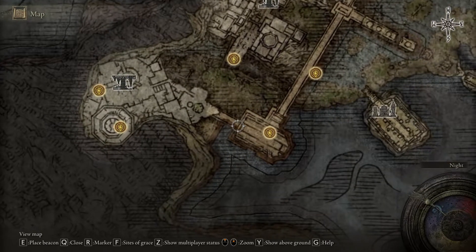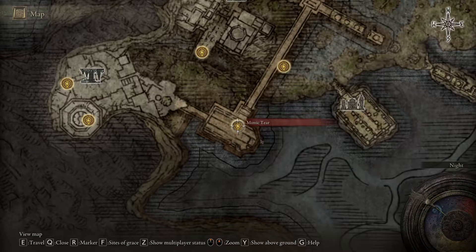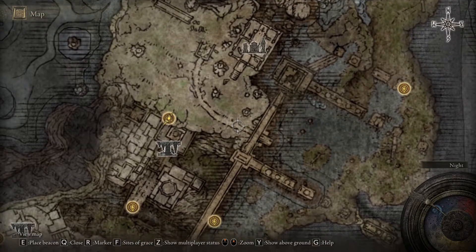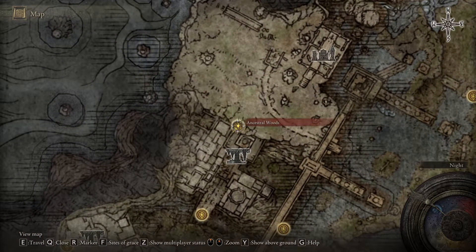You need to have traveled down here and killed the Mimic Tear itself. Then travel along this wall, out into the grass, and along this ledge until you find Ancestral Woods.